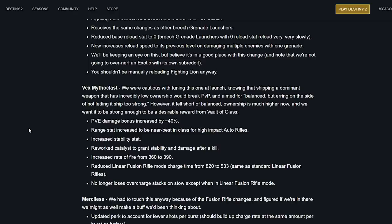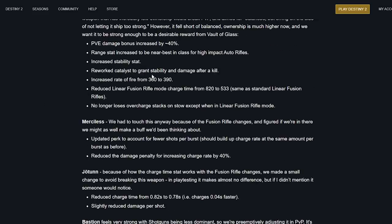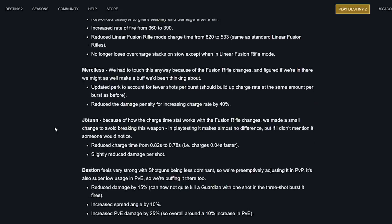These are huge buffs — both for PvE and potentially PvP. Since the Vex isn't a real fusion rifle the host isn't sure if it's being affected by the other fusion rifle changes, but that's a lot of buffs for one exotic that was pretty awful. Merciless had to be touched anyway because of fusion rifle changes — they figured if they're in there, they might as well buff it. Updated perk to account for fewer shots per burst, should build up charge rate the same amount per burst as before, and reduced the damage penalty for increasing charge rate by 40%.